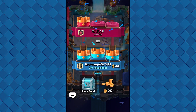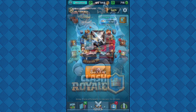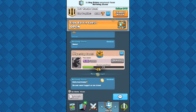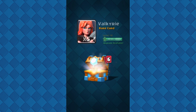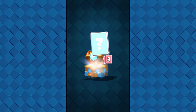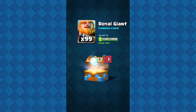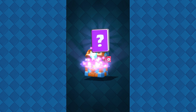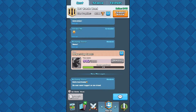You guys might be hearing an echo right now because I'm in the apartment — a hotel apartment. The sound might be sounding just a bit weird. So let's go ahead and open the Clan Battle Chest, not wasting any time. We're getting gold, Valkyrie, Barbarians, Battle Ram, Arrows — it's not going to be a legendary card. Really unlucky with the Clan Battle Chest. That's it for the Clan Battle Chest.